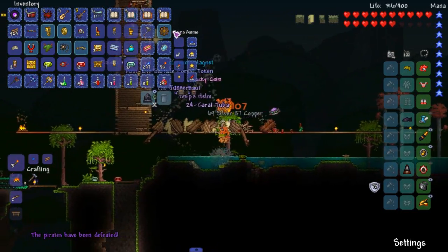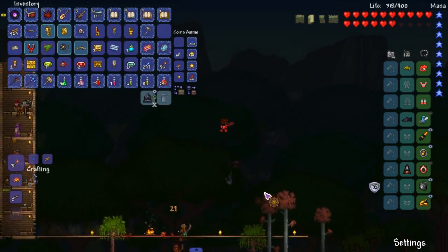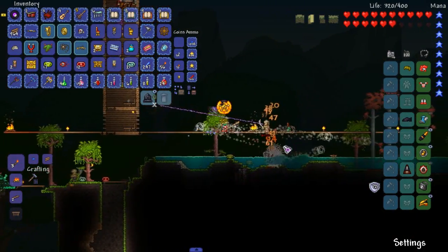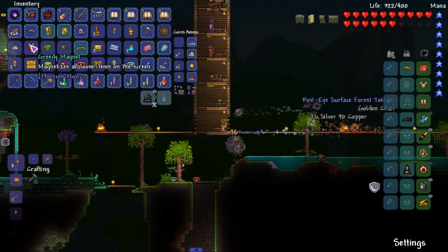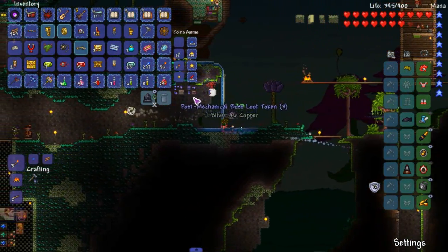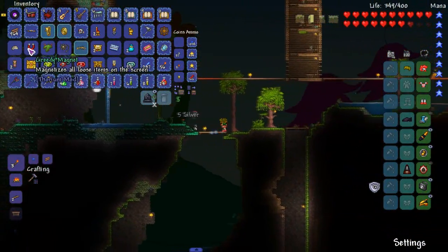I saw something I've never seen before — this right here: Ship's Helm. It's like a boomerang. Interesting. Always nice to see new stuff from Thorium. We got the greedy magnet too, which is good — because there's no item I know of that magnetizes inspiration, so a greedy magnet is definitely gonna be helpful. And that does magnetize inspiration — nice, sweet, awesome.